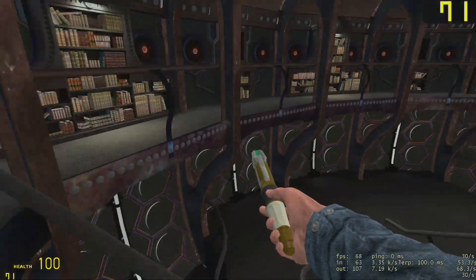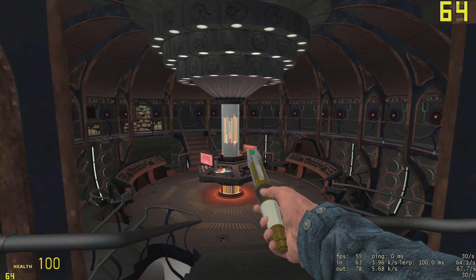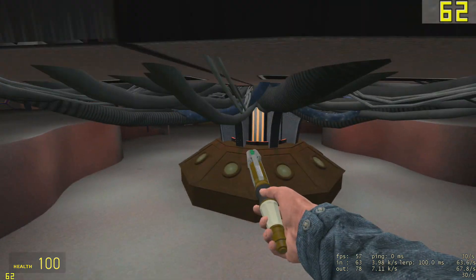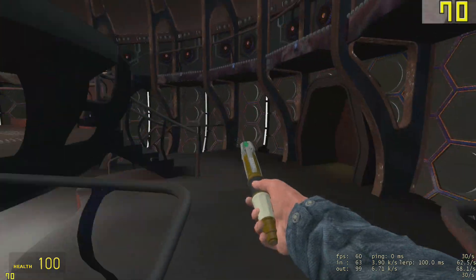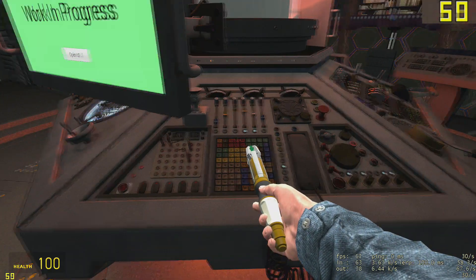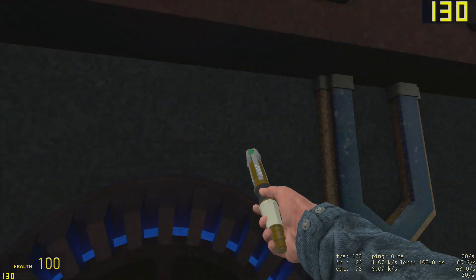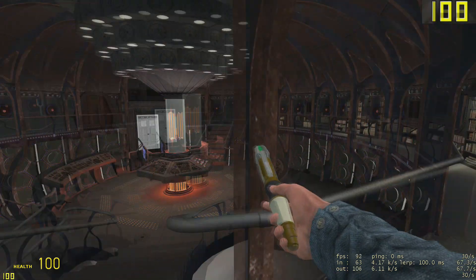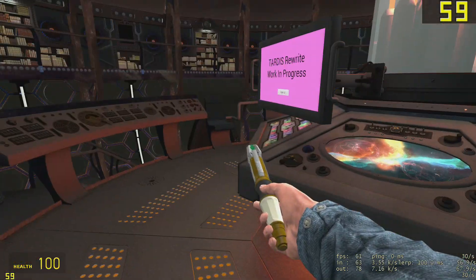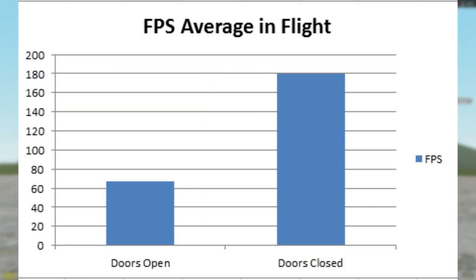Another thing I've noticed is that depending on where you stand you'll get a different frame rate. We're getting about 80 here. If we go to the bottom level then we get about 60. Over here we're getting about 60 to 50, and about 70 to 120 if we just look at this roundel here. Garry's Mod is a bit of a weird one — the frame rates fluctuate like I've never seen before.